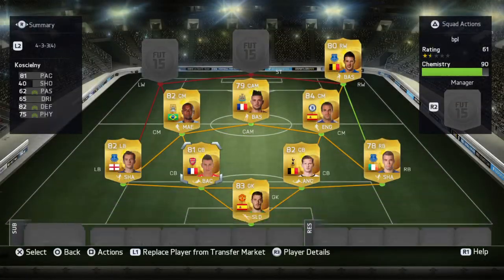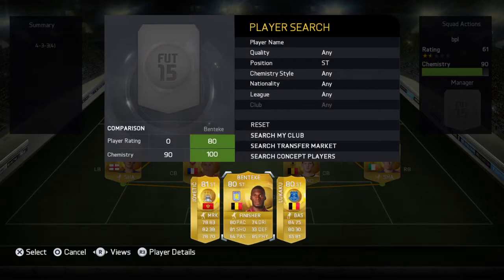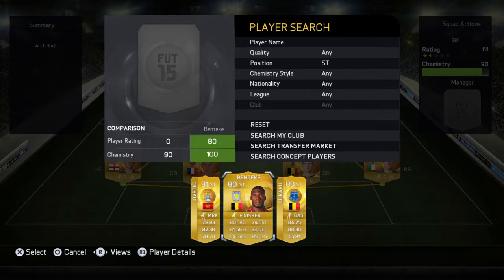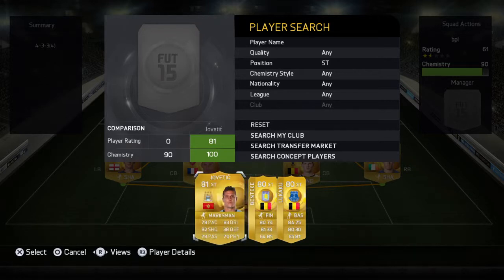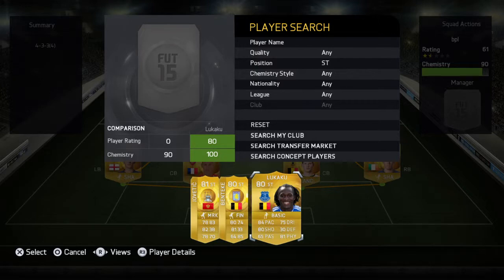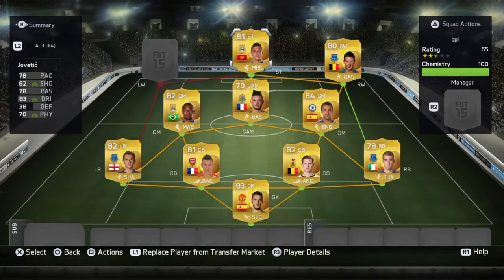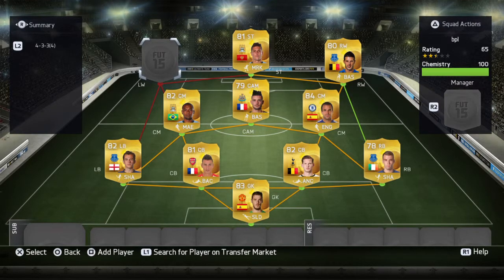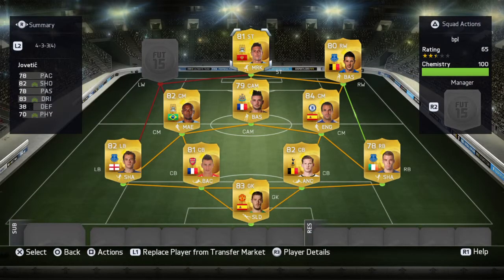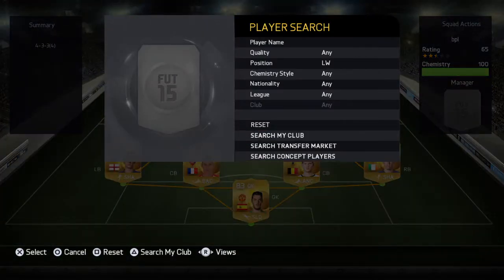In striker, there are three amazing options: Lukaku if you want pace, strength, and shot power; Adebayor if you want dribbling and shot power and physical; or Jorbinho if you want dribbling and shot power but don't mind the pace. Jorbinho has the strongest shot power out of the three strikers, but if you want pace and strength then Lukaku is the best option. I'd say Jorbinho because he has the best all-round stats and is the cheapest at about 9.3K — the best technical striker you can get in the BPL.